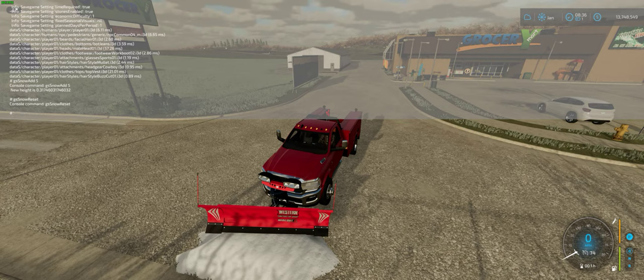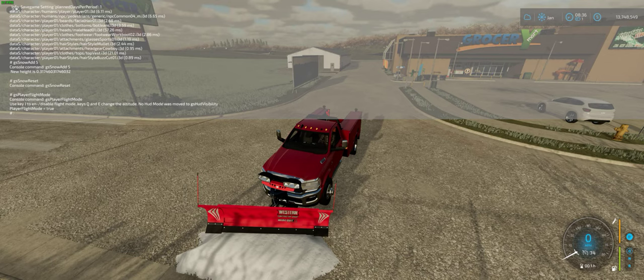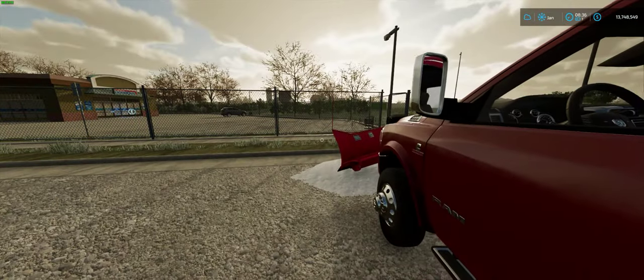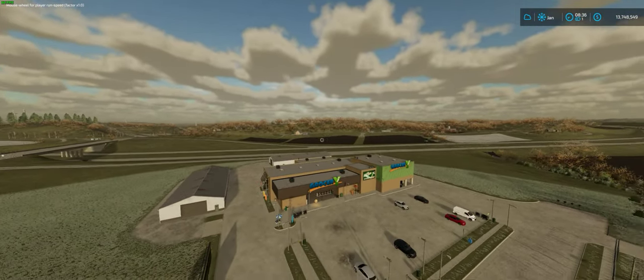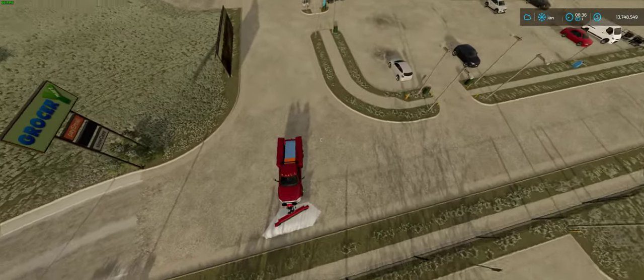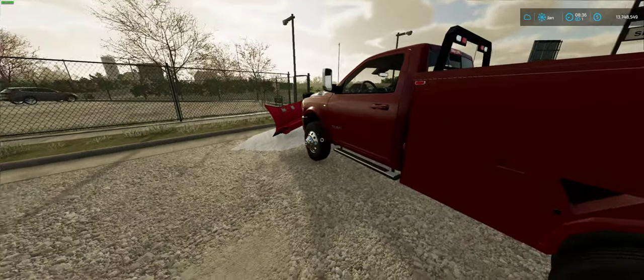Here are a couple more commands. Type gsPlayerFlightMode and hit Enter — it will tell you it's enabled by pressing J. Once you get out of a vehicle and press J, you can fly using W, A, S, D for movement and E and Q for elevation. It's a great way to scout a map before driving around aimlessly.